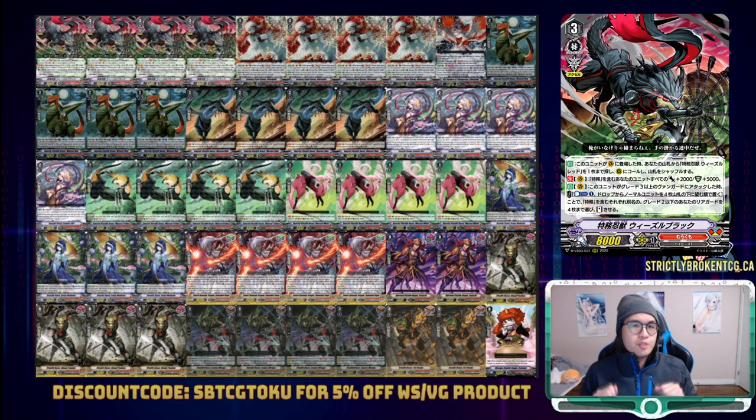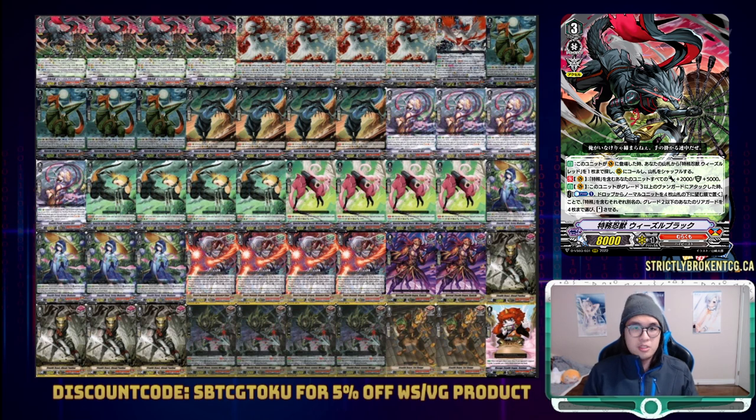The new member to the Special Stealth Beast is Weasel Black. When placed on the Vanguard Circle, you can search your deck for up to one Weasel Red and call to rear. And while on the Vanguard Circle, all of your special units gain 2k power and 5k shield. When Weasel Black attacks a grade through your greater Vanguard, you can counterblast one and send four normal units back to the deck to stand four different named grade two or less special units. Despite all of your special units gaining an extra 5k shield, making you that bit more tanky, it is unfortunate that this only ever goes off on the Vanguard Circle and can't work on the Rear Guard Circle as well to get us anything more than 10k defensively.